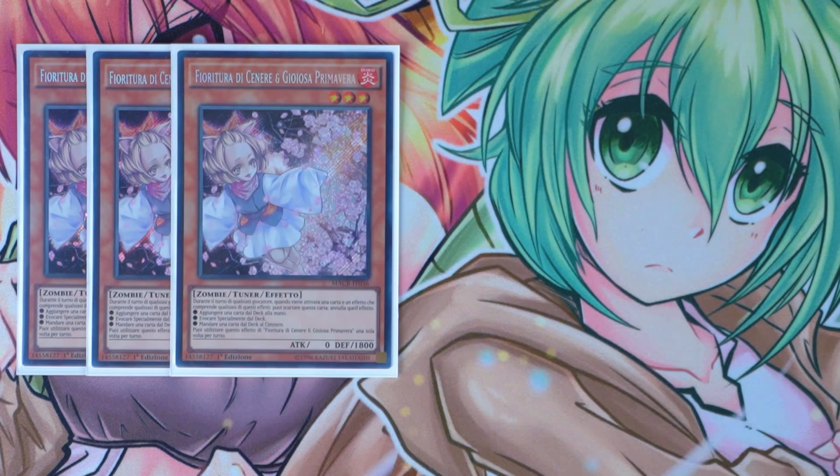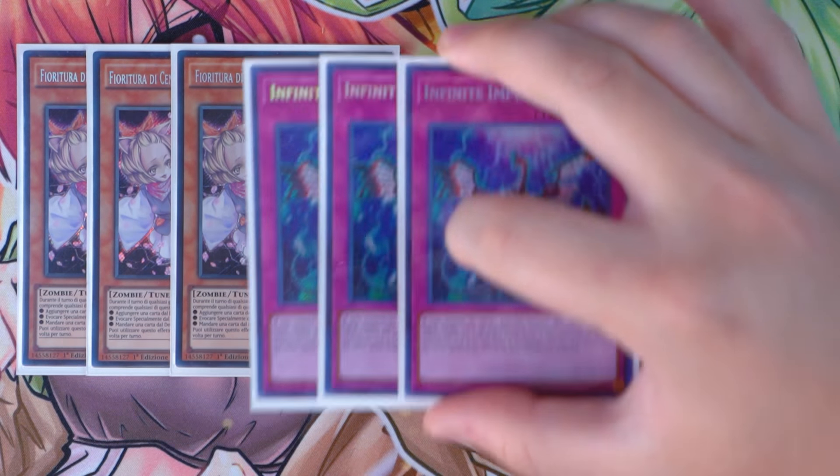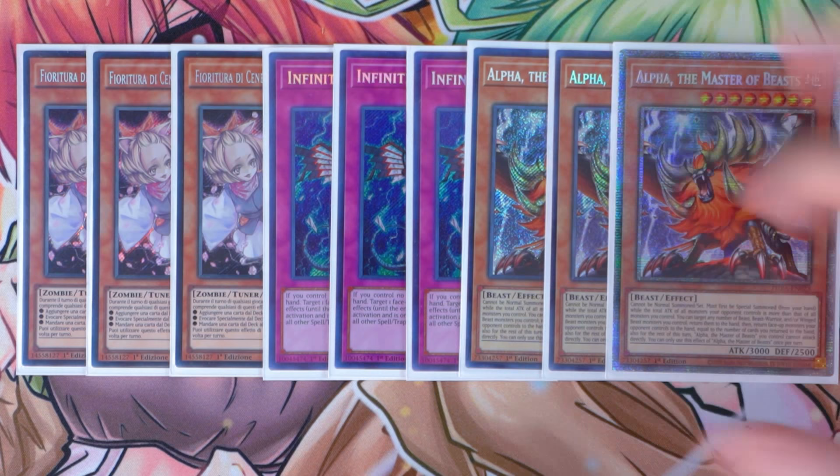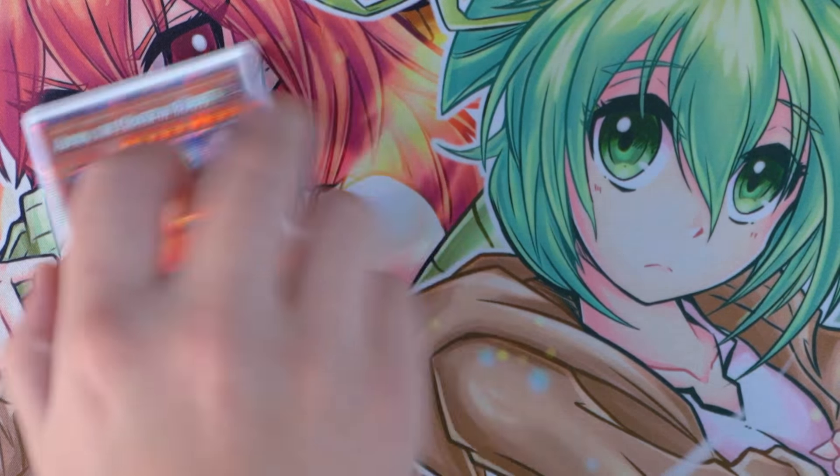Next off, for your hand traps, you're playing of course triple Ash Blossom and Joyous Spring. I'm also playing triple Infinite Impermanence in the deck as well. And last but not least, for one of the best cards going second, I'm playing triple Alpha, the Master of Beasts. This card is absolutely phenomenal — I love Alpha especially in any Zootiac variant deck. It works really well with Tri Brigades because this card is a beast, so you can always discard it to Fractal if needed. This card is one of the best cards going second for cracking boards. Your entire deck is all beast and beast warrior, so it functions really well with Alpha the Master of Beasts. These nine slots can be any nine cards you'd want to play, but I feel like these nine cards are just perfect for my play style.